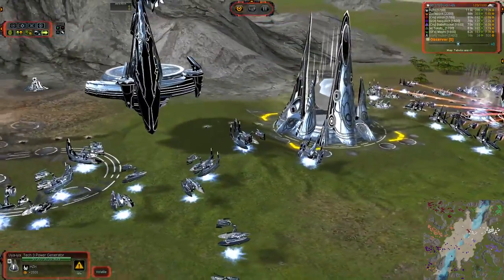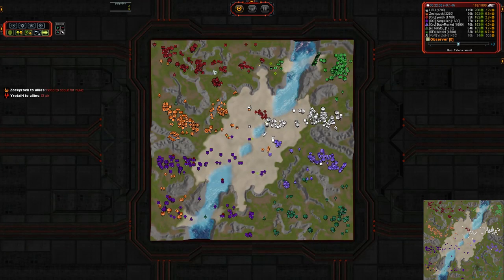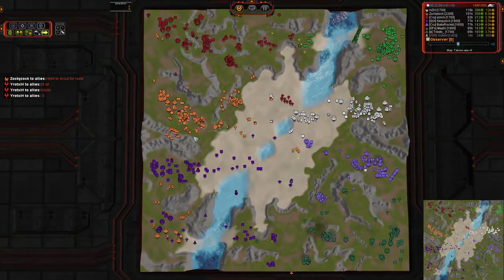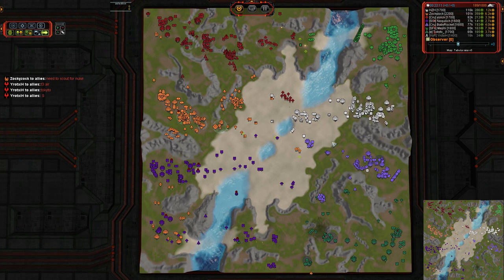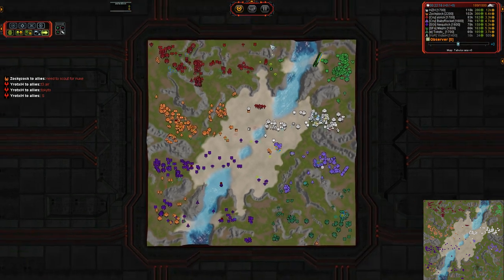Quite a fine looking base out there. I like Seraphim with the white trim — they have all the cool little designs and with the white trim it just stands out so well. Some of the stuff like blue looks kind of weird because the colors kind of fade together. But I do like white. The other one I like is Cybran with the red trim, which is kind of evil looking.